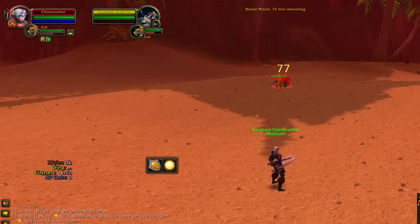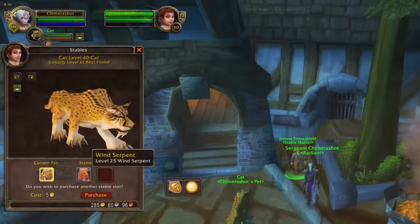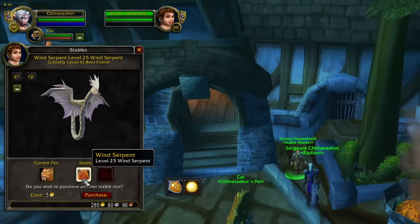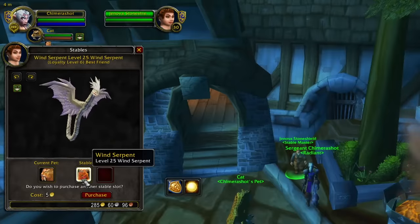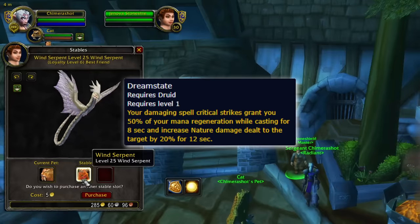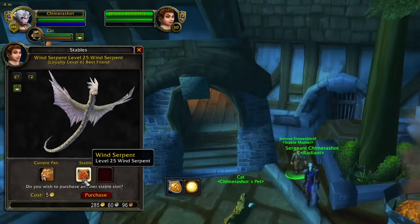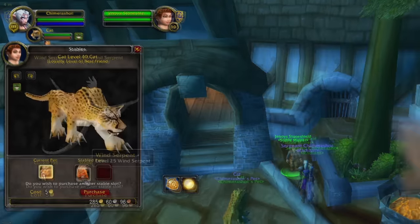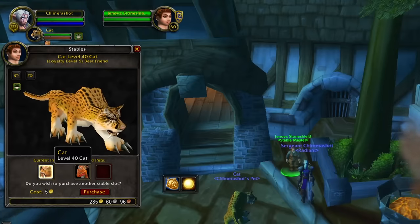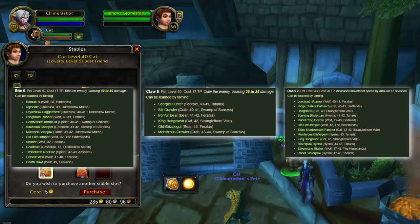Despite the bosses in Gnomer having higher armor values, running the Cat Pet will be mandatory in Phase 2. Wind Serpents would have been very strong for this raid due to the high armor values on bosses, and with Balance Druids giving a 20% nature damage bonus, however, we cannot get rank 4 Breath until level 41, making the Wind Serpent useless. Thus, running a 2.0 attack speed cat with rank 6 Bite, rank 6 Claw, and rank 2 Dash will be your best bet.